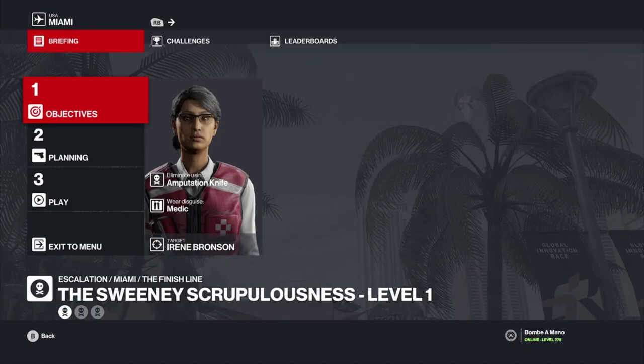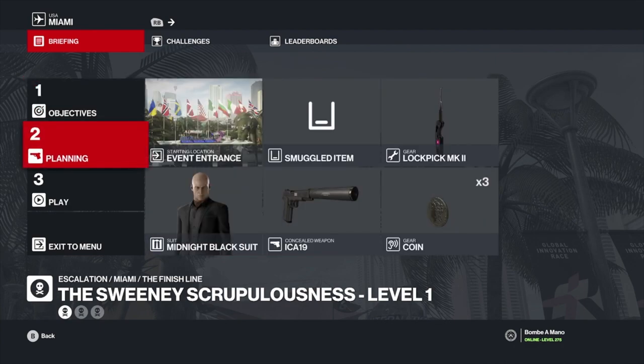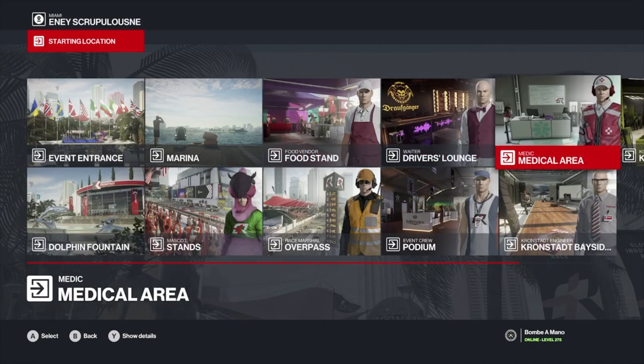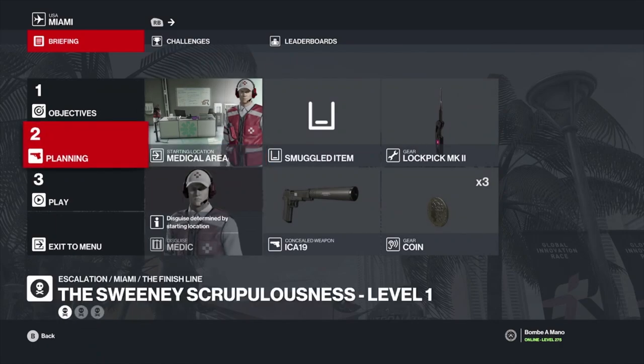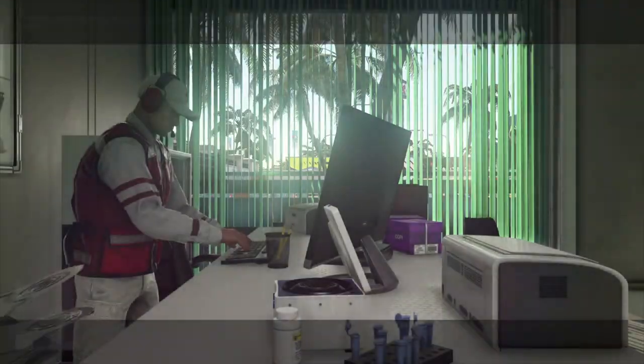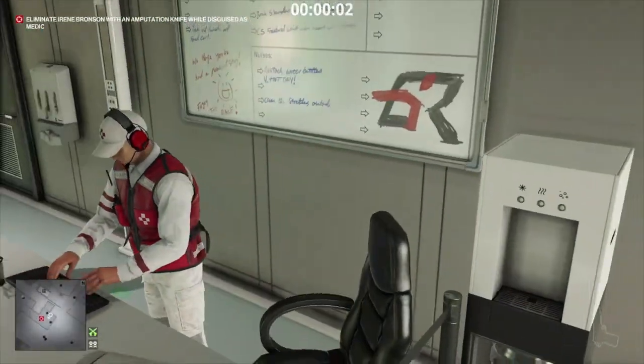Hey guys, welcome back to the channel. Today we're going to be taking a look at the escalation contract, the Sweeney Scrupulousness. We want to start in the medical area because we're nice and close. Just make sure you bring along a silent pistol because we need to take out a camera.